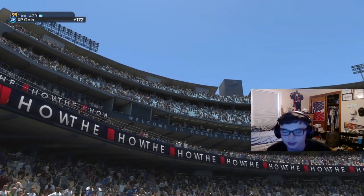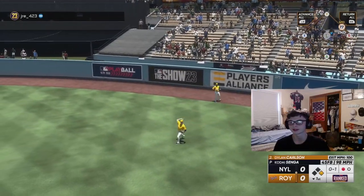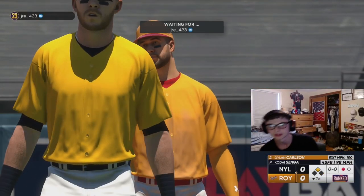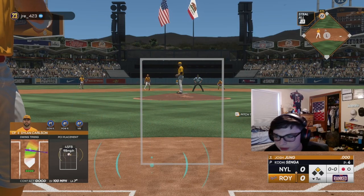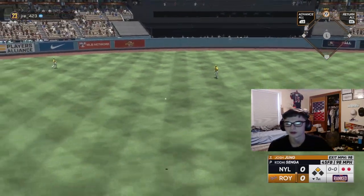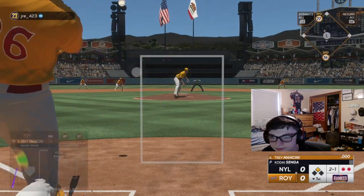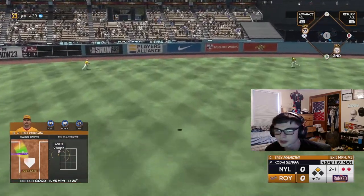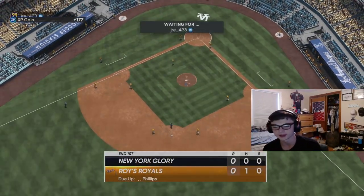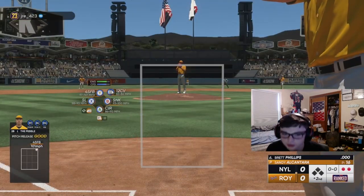There we go, one-two-three out of that inning. Going ahead on offense - that's gonna get over his head, should be two bases with Dylan Carlson. We're gonna test his 77 speed - he's actually safe, in there! Nice double with him. Looking at a good fastball over the middle of the plate. Josh Jung up next - good piece with him, that's perfect right there. Not gonna test the throw though, they've probably got the best arm in center field.